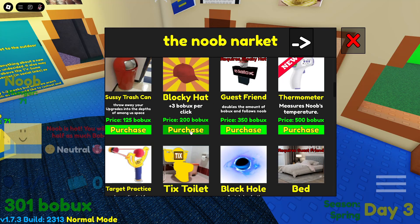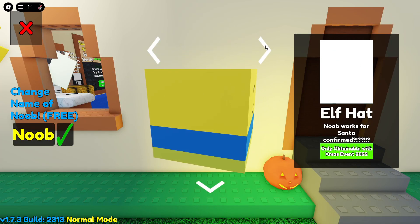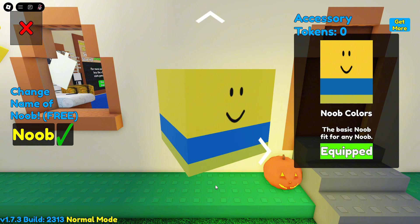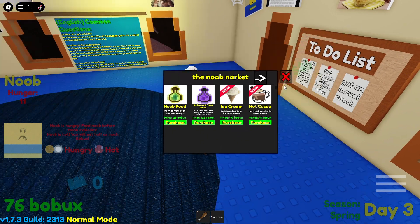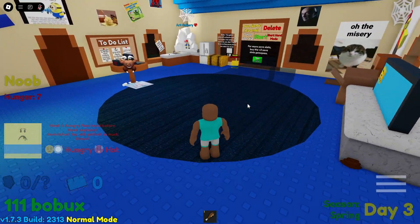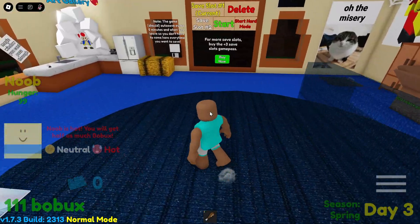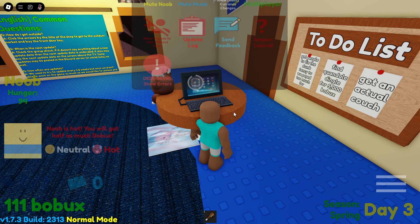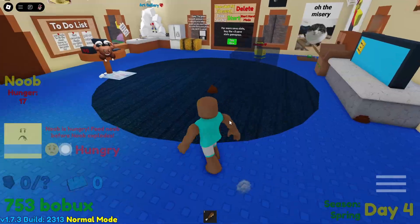I can buy a blocky hat — purchased! I'm going to put it on my noob. Where's the blocky hat? I don't know how to equip it. He's hungry and about to explode — don't explode! He's dying — come eat, fast! Four, three — that was way too close. I still can't figure out how to equip the hat.